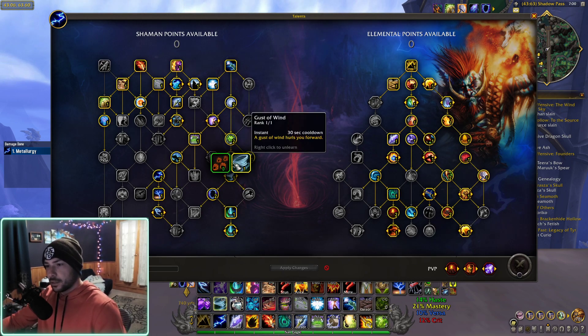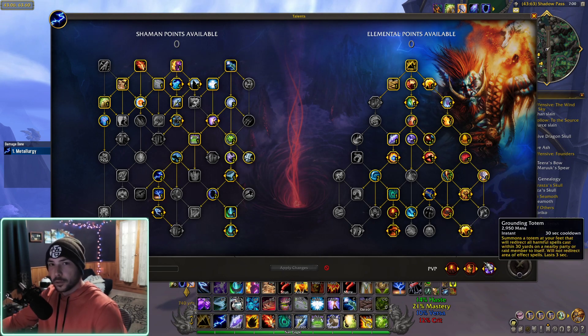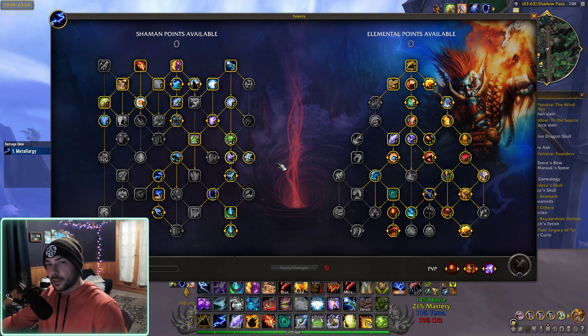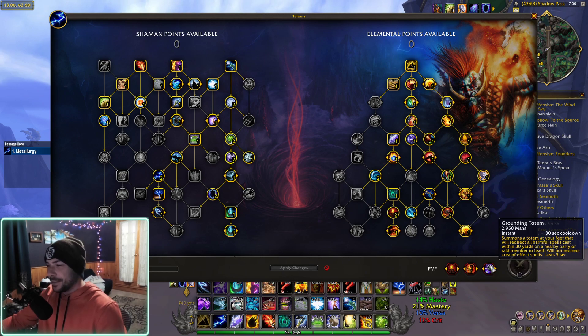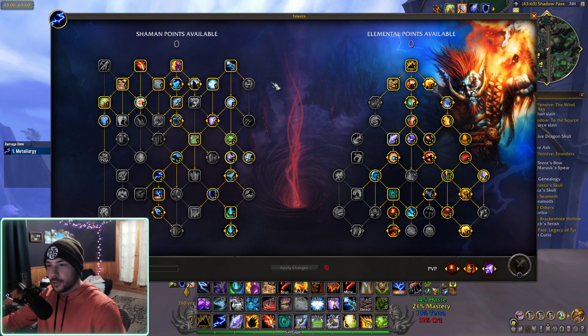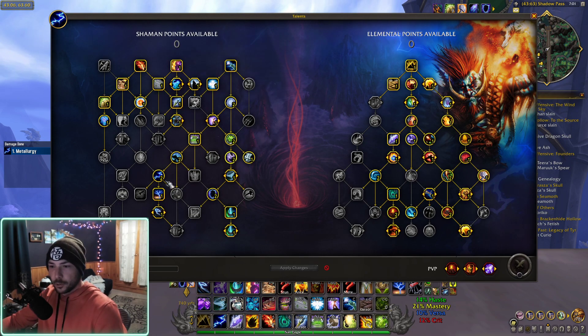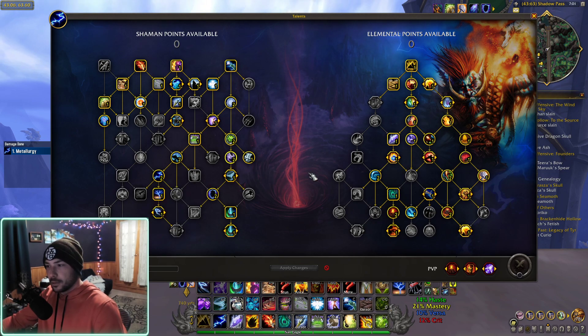I like to run Gust of Wind and Totemic Recall — primarily for Grounding Totems. There are a lot of very strong casters right now: Shadow Priest, Affliction Lock, Demo Lock, basically every Warlock. Grounding Totem is very, very strong. I also like to run Lasso. You'll notice I'm running a lot of DR'd stuff — Cap Totem, Lasso, and my Earth Elemental stuns — mainly because I do a lot of Battlegrounds.